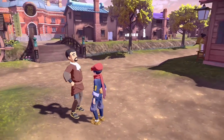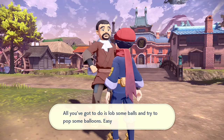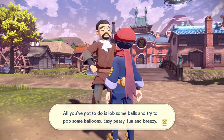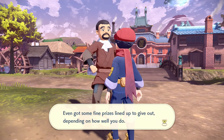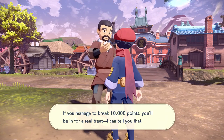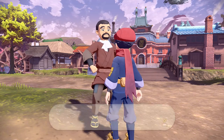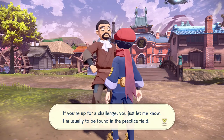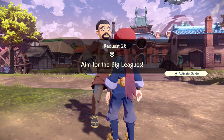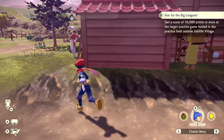Oh, it's the guy with the balloons! He asks if I'm interested in some target practice - lob some balls and try to pop some balloons. Easy peasy, fun and breezy. He has some fine prizes lined up depending on how well you do. If you manage to break 10,000 points you'll be in for a real treat. He's usually found in the practice field. We'll do that at some point.